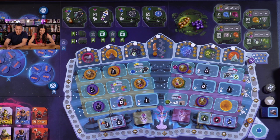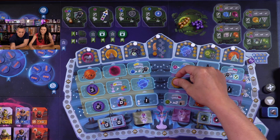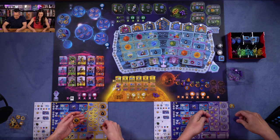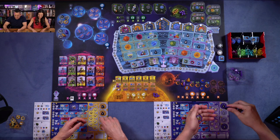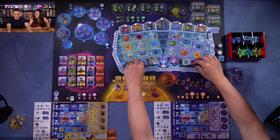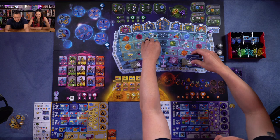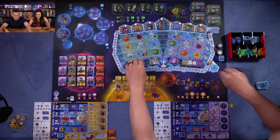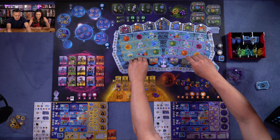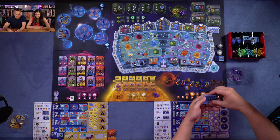So that ends the phase — now we clean up and set up for round two. Take your tokens back; any tokens you put on them are gone and discarded. These come back to your player boards. We're going to do this five times total. So we reveal the next two voting policy cards. If the planets are the same, we draw until they change. We are in round two — placing the new blocked action tiles.